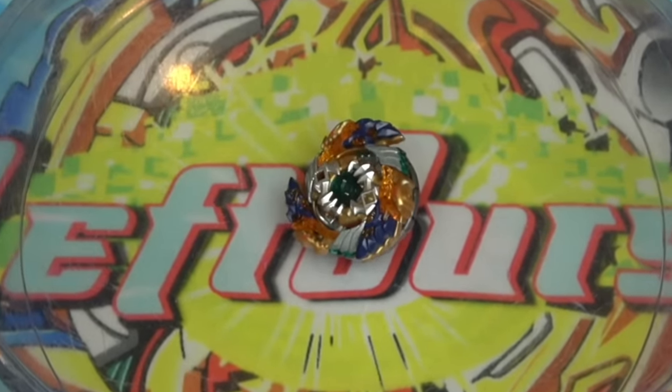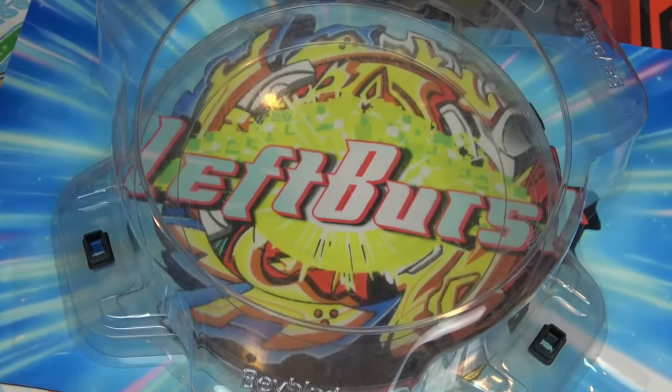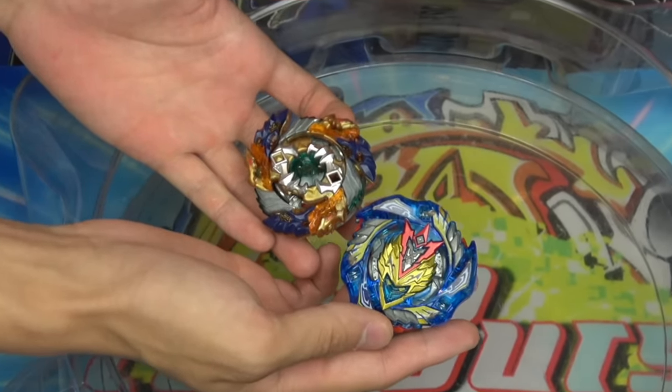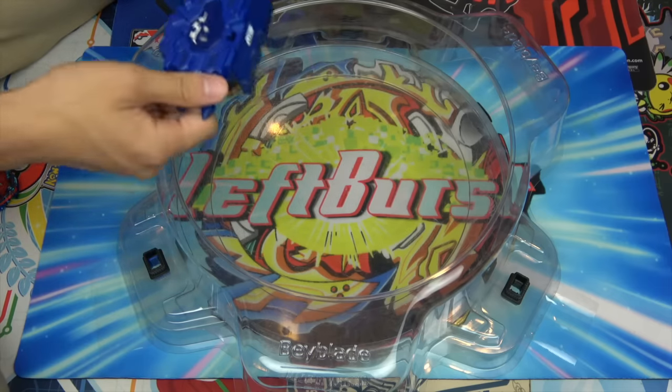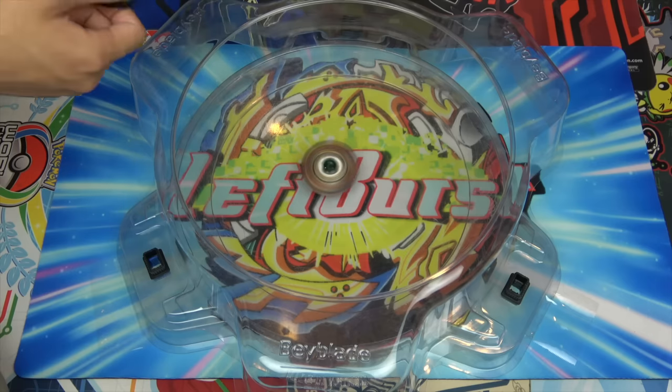Back with Fafner, hopefully this special move is a little easier. We're doing Geist Counter. I'm going to put him up against Chosy Valkyrie — they both have a triangular shape, that's pretty cool. We're just going to launch him in the middle; Chosy Valkyrie is going to hit it and hopefully it'll do Geist Counter.